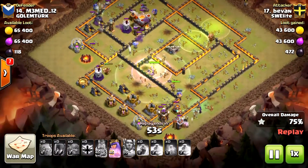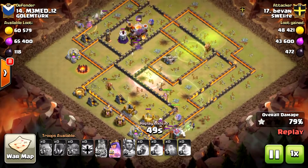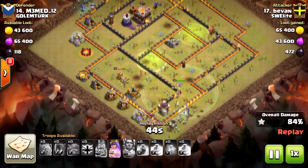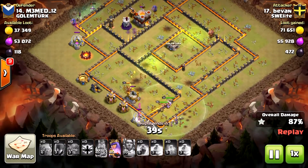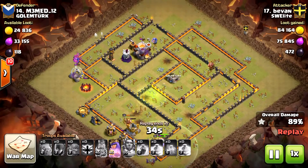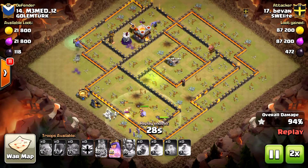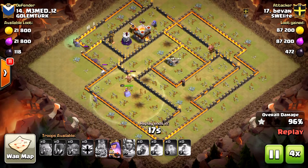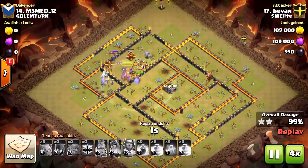You can see in this attack it's almost completely destroyed the base. His heroes are still at full health and he has his queen ability left — there's nothing that can stop this attack now. Only two defenses remain: a Tesla and a wizard tower, and they're not going to be able to do much. Beautifully done.